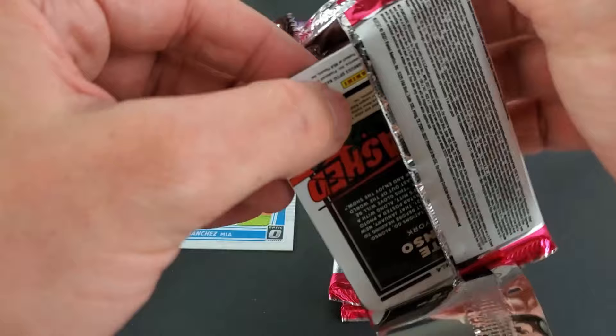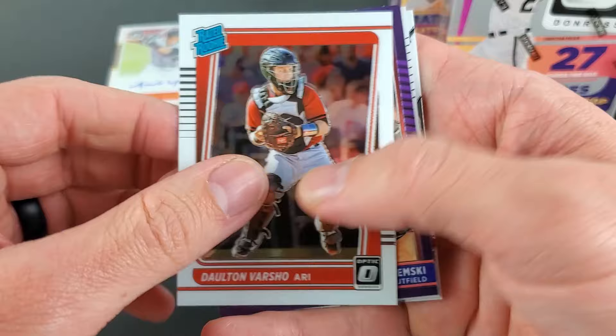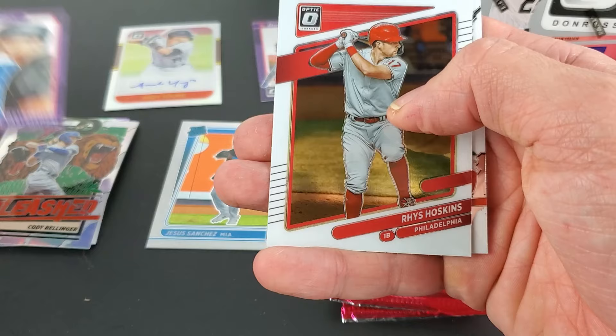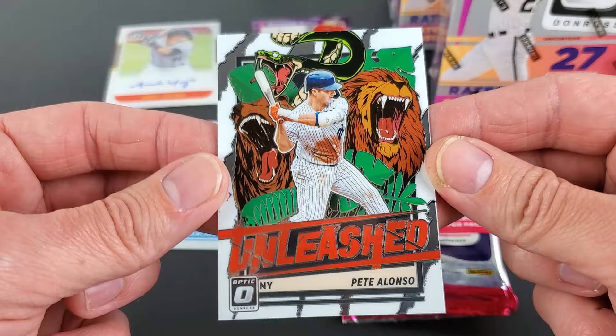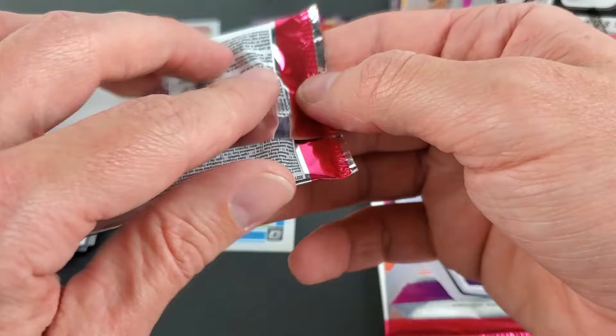If you were to pick these up, I'm not quite sure how long they've been on the racks. We have a Yaz, who didn't have the greatest of years, Hot Skins, and Alonso. These Unleashed cards seem to have the same background for every single one. We do have two more packs in this one.